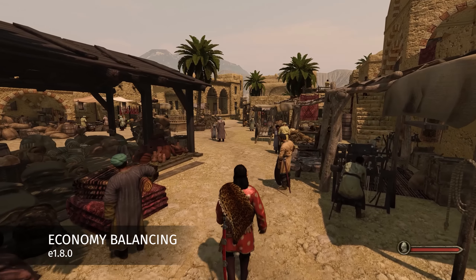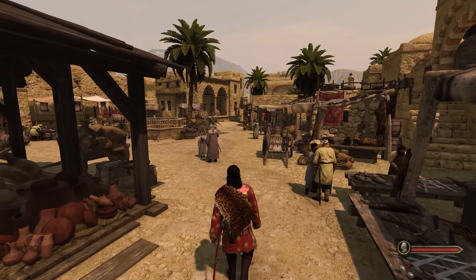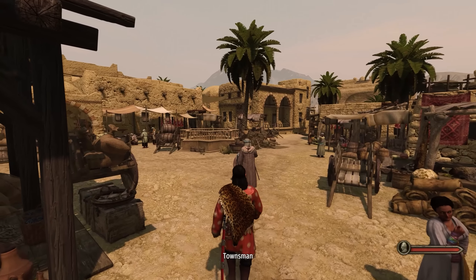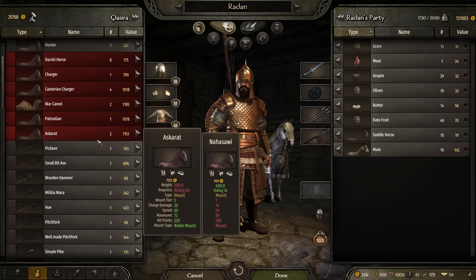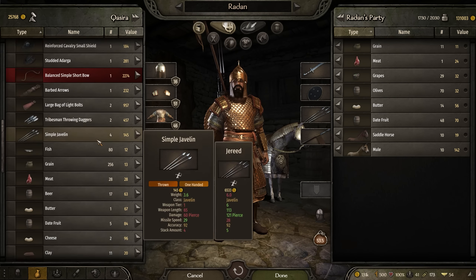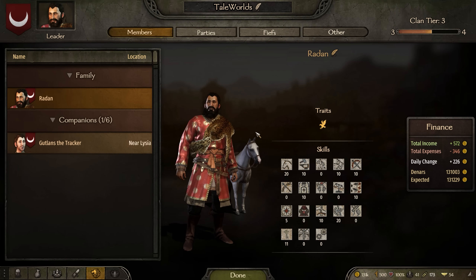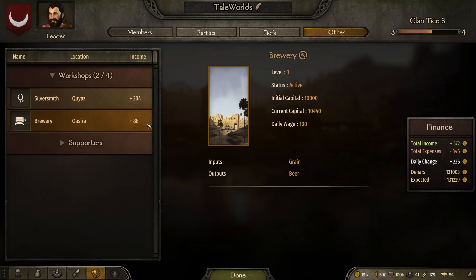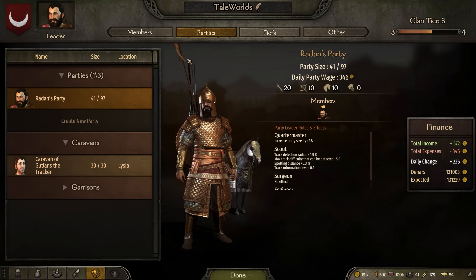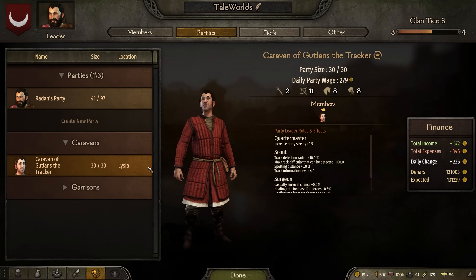For some time now, we've been working on a number of adjustments and balancing changes to trade goods, caravans, and workshops with the aim of improving the overall health of the economy, particularly into the late game. You can read about the changes in detail over on our forums. To summarize, we've increased the demand for trade goods, rebalanced luxury demands to make them more relevant, tweaked a few prices here and there, and made some changes to workshop production. Bannerlord's economy is huge and has many moving parts, so we will continue to monitor the situation and take feedback on board.